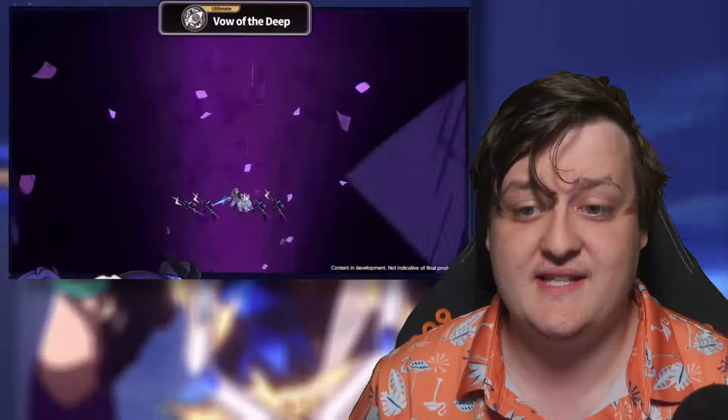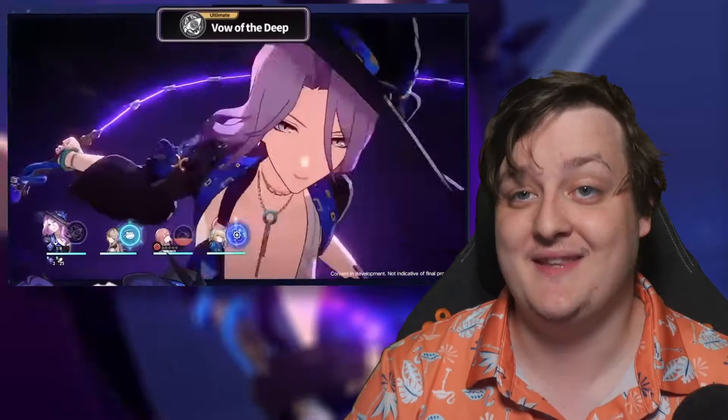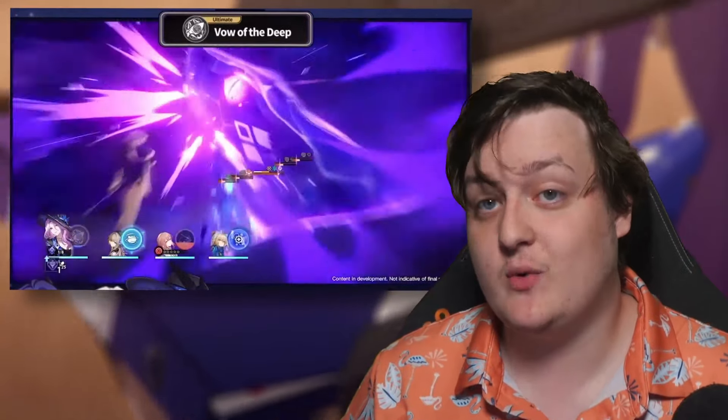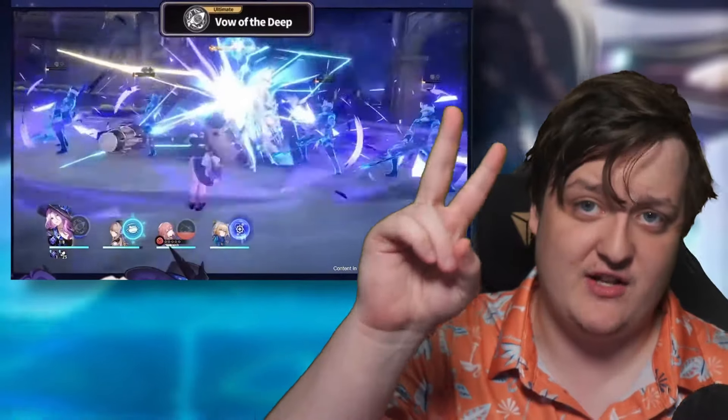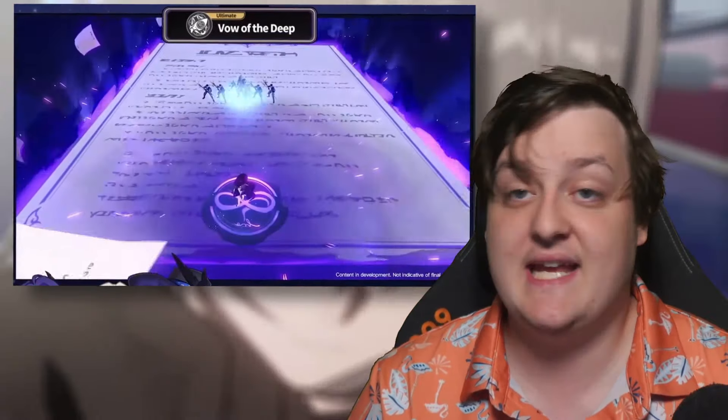The ultimate move targets every single enemy on the field, hitting them all, and on top of this it's going to be increasing Jade's follow-up attack or talent multiplier by 80%. This means her follow-up moves — which is what the talent does — will have damage increased by 80%, and it takes effect two different times, giving her two enhanced follow-up attacks, kind of like how Topaz works.